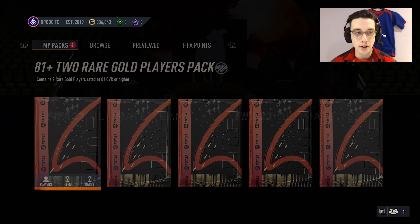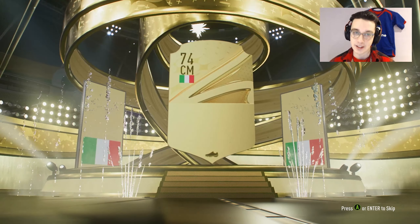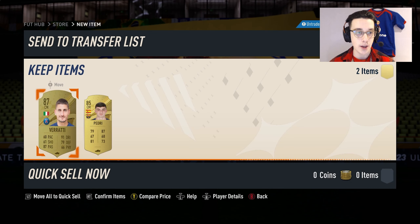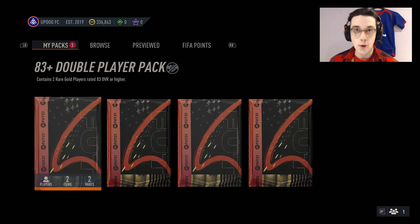We're going to start with the 81 double — worst to best as always. We get a walkout in the first one: it's going to be an Italian center mid, Verati, 87 rated. You'll take that from an 81 double upgrade. And an 85 — that's better than the 83 doubles — so we're off to a great start.